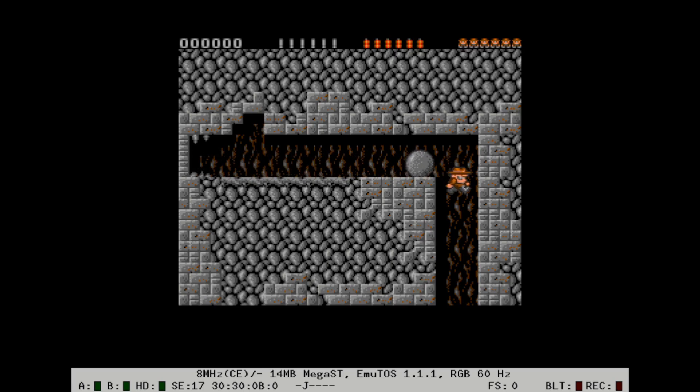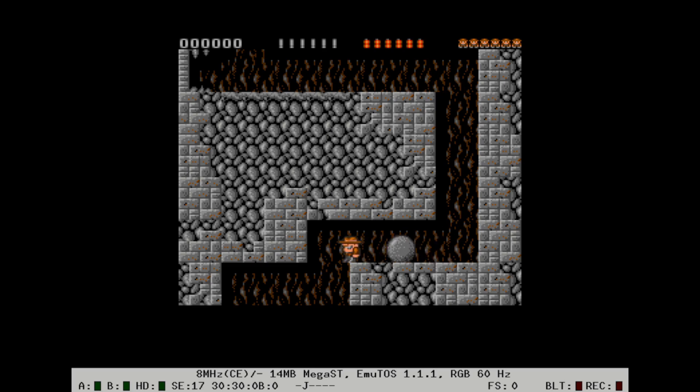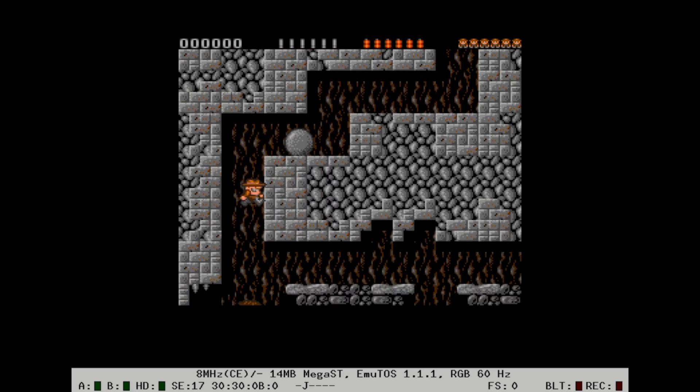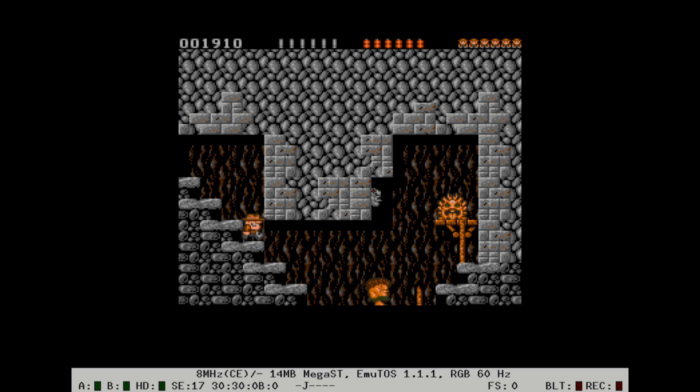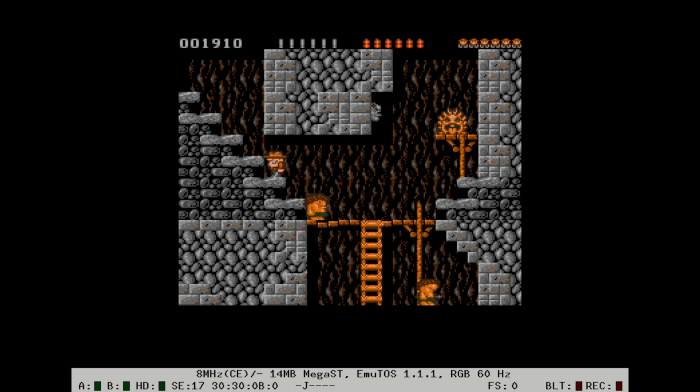The game starts off with you being chased by a rolling ball that is ready to kill you — an immediate Indiana Jones reference, I'm pretty sure. The game is pretty straightforward: you can collect these treasury-looking things to get some points, and you just gotta evade everything that wants to kill you, because you can pretty much assume that everything wants to kill you.